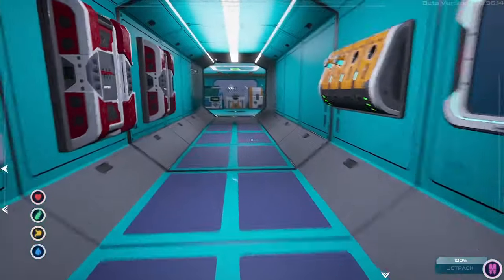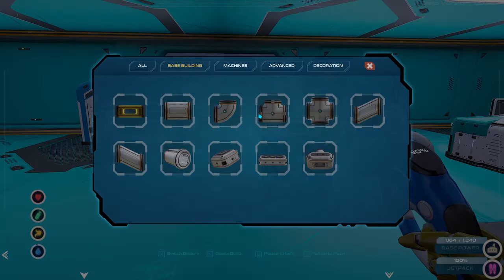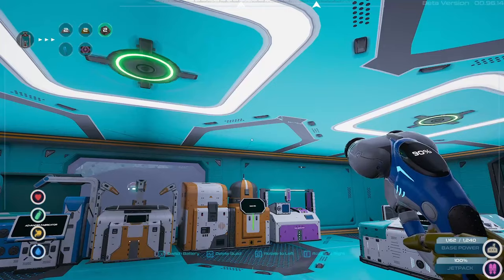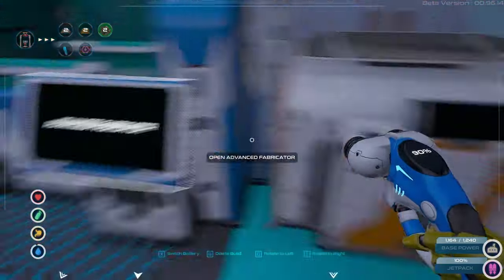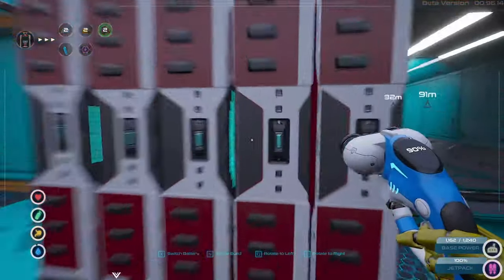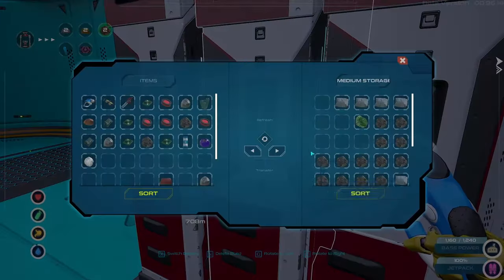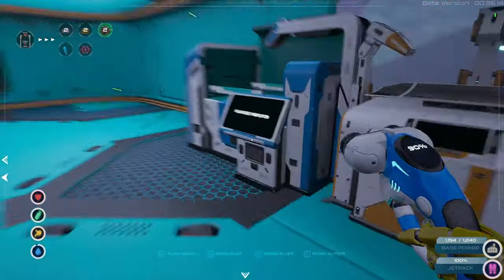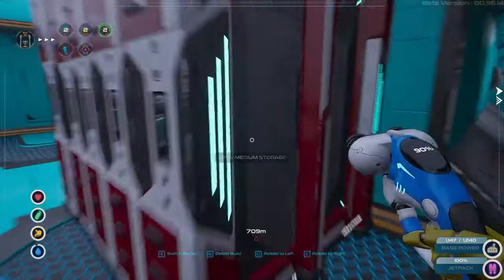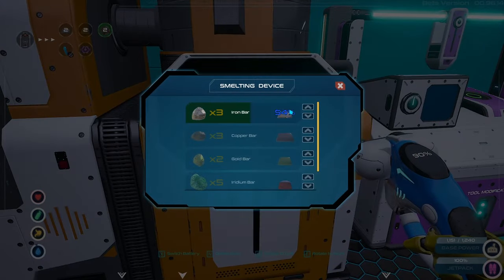Let's put down that teleporter in our base. You're gonna need to get that advanced chipset first — celestite, silver, frinico. Let's build that guy — two armors, that's not enough okay, let's build that place.